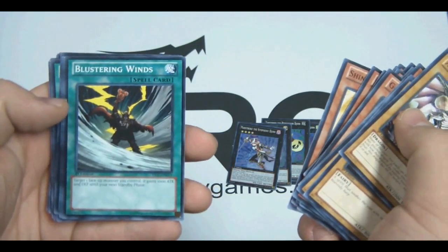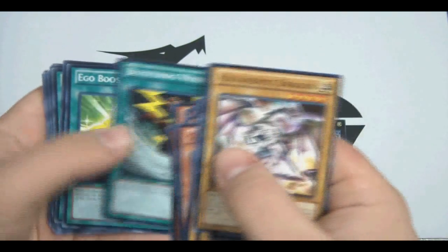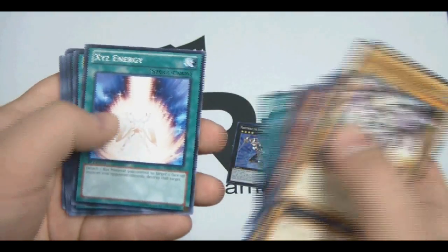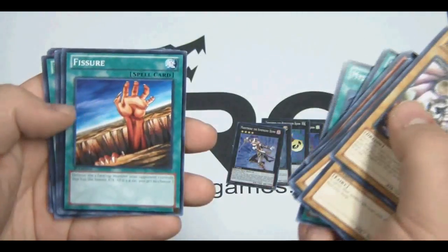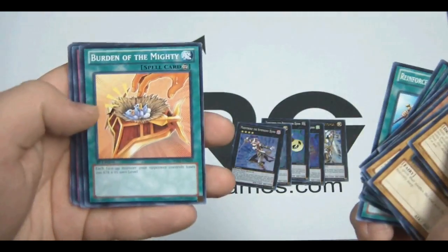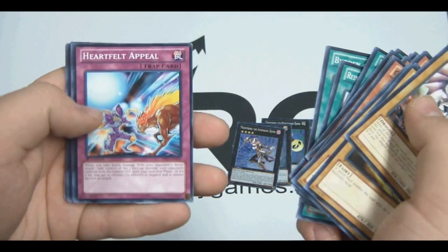Blustering Winds is a new spell card — target one face-up monster you control to gain 1,000 attack and defense until your next standby phase. Ego Boost is a new Quick Play spell card. We also have XYZ Energy, Star Charger, Swords of Revealing Light, Mystical Space Typhoon, Fissure, Gravity Axe Grawl, Reinforcement of the Army, Burden of the Mighty, and Heartfelt Appeal — a new trap card.